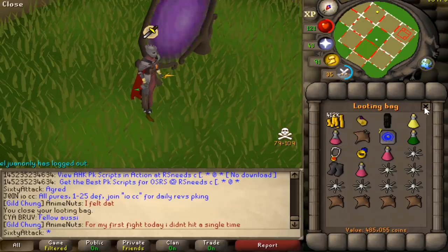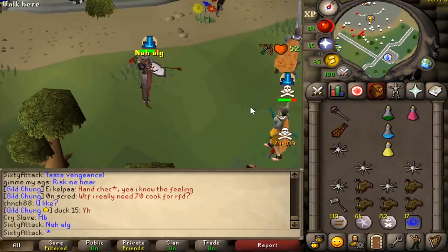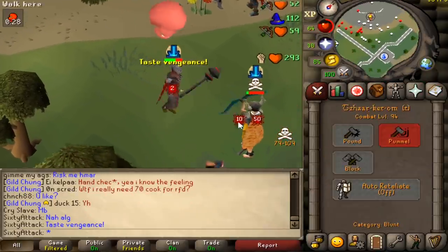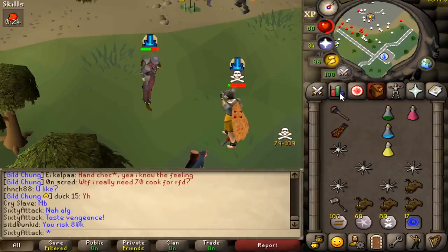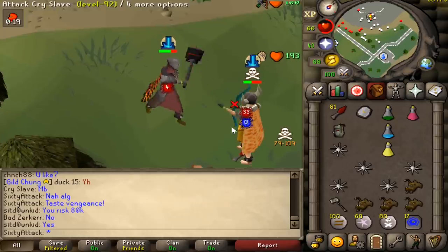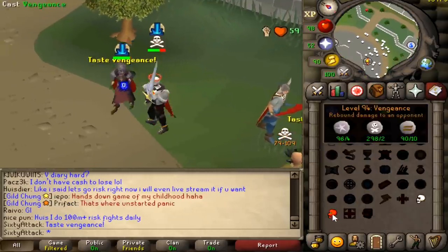G mole, cash and that's about it. G mole — did I misclick it or what? Zero, zero — unlucky.